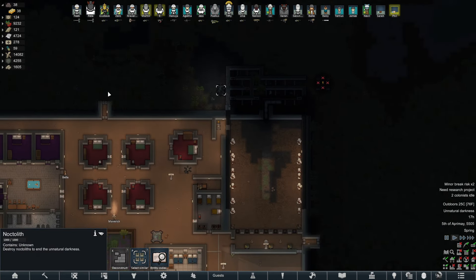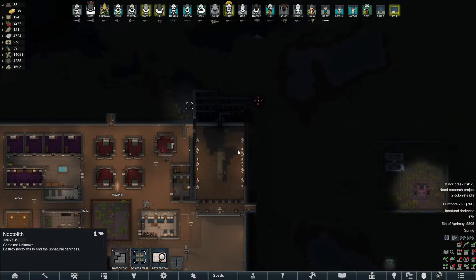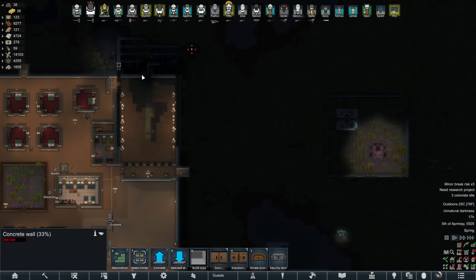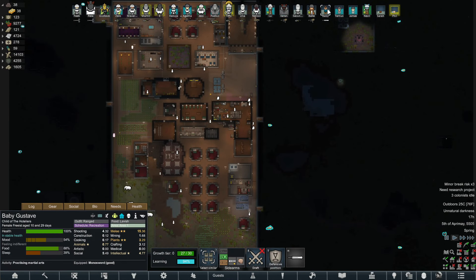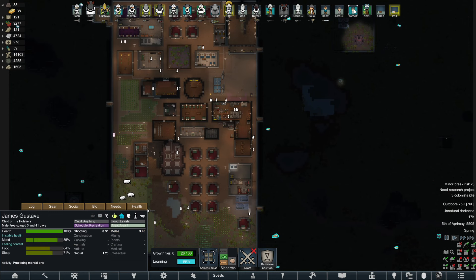We'll go outside the door, shoot a few flares just around here, then we can shoot it from distance, destroy it, run back in, and if we get attacked by other things they can come through the kill box. That looks good - right, we'll work on that.